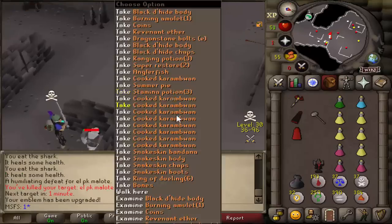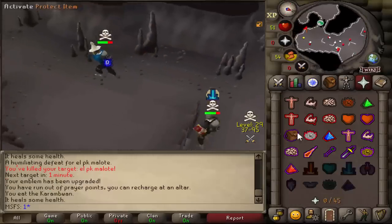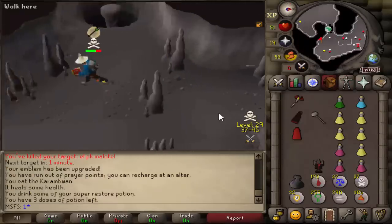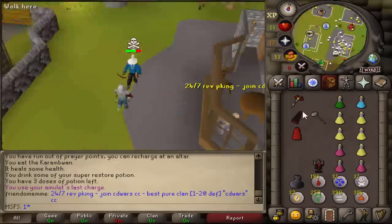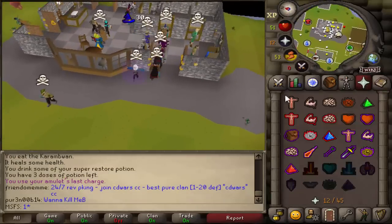Did he give us an emblem? No, he didn't. We got some Karambwans off of him. Oh shit, I just got smited. Okay, we're out of there. Holy fuck, we actually got smited. I don't know if that was the smartest thing to do, but we did get the tier 3 and we did get out of there. Risked it for the biscuit.